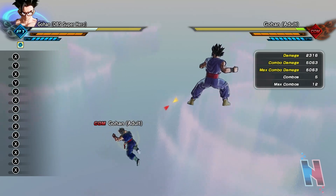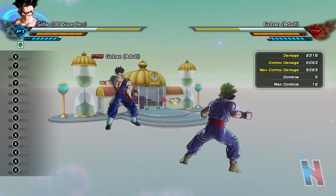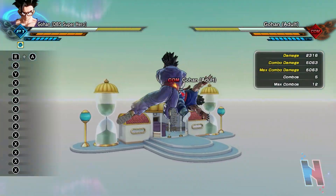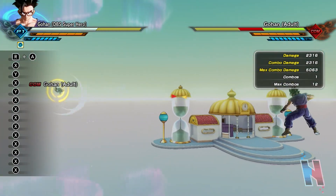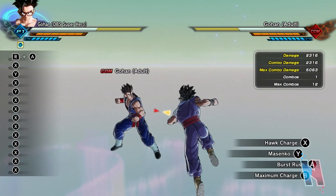They integrated Burst Rush into his combo — that's fire! 5,063, not bad. And of course his grab is Dragon Throw — 2,316. It's Dragon Throw, okay.